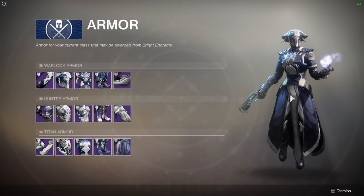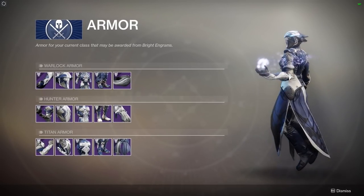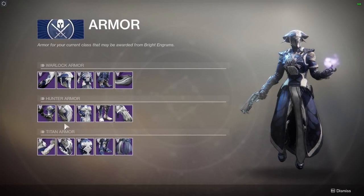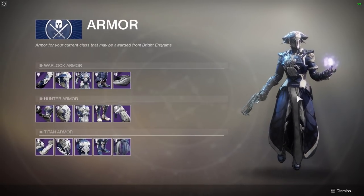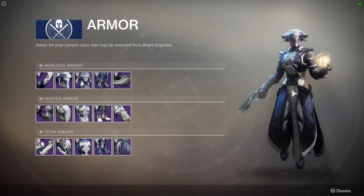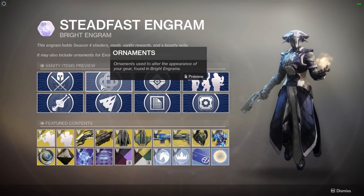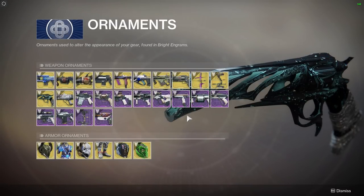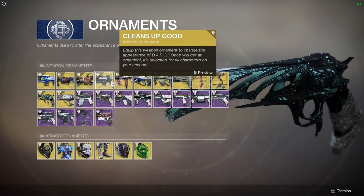Let's start with armor — look at this whole new getup for the Eververse armor. It's a shame you can only preview the character class you're playing on at the moment — I can't look at the hunter and titan stuff without logging in as them. But everything looks very smooth, I really like this style.